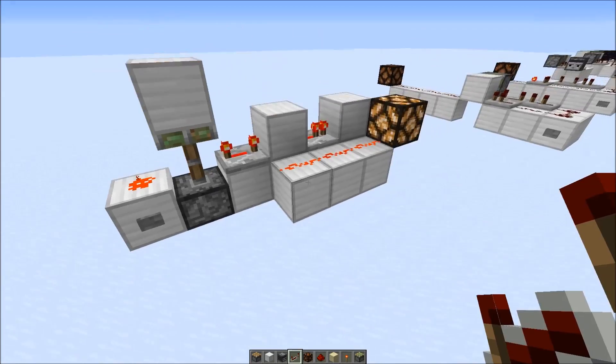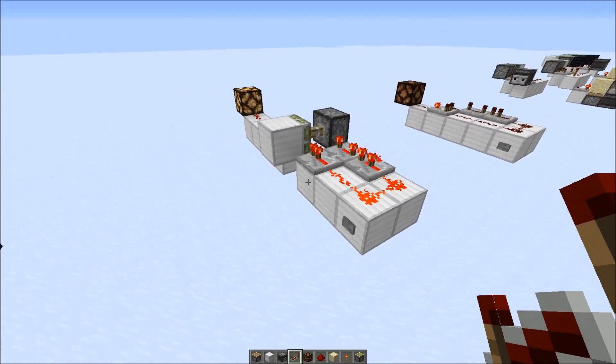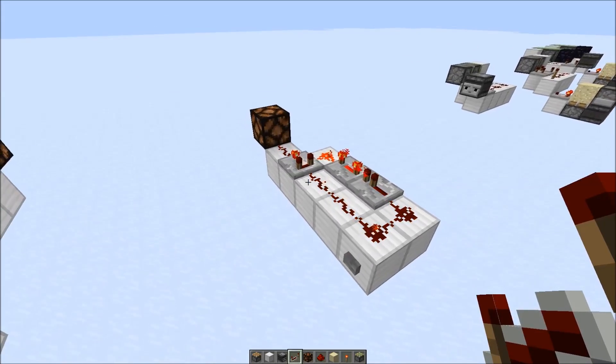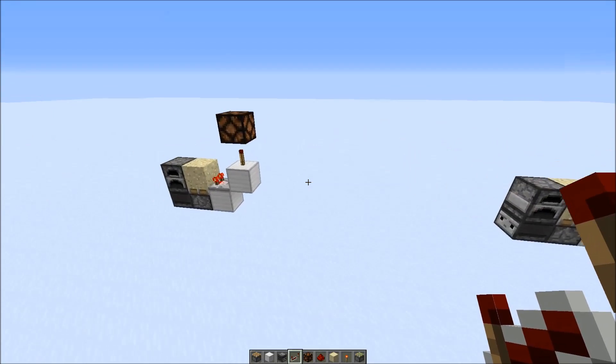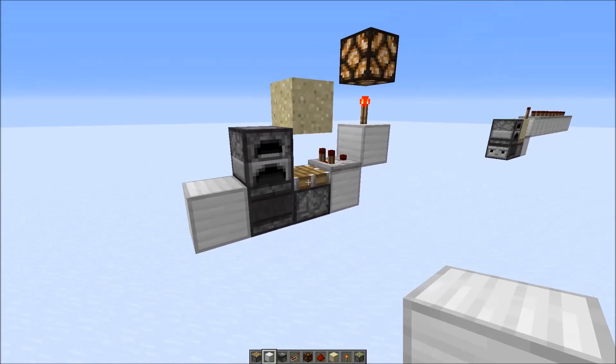So one alternative would create a 5 redstone tick pulse or 10 gametick pulse, and there's another one for comparator. But those circuits are quite bulky, especially since you always need to repeat them. I found out that this circuit here also gives out a 5 redstone tick pulse and it's actually quite compact.